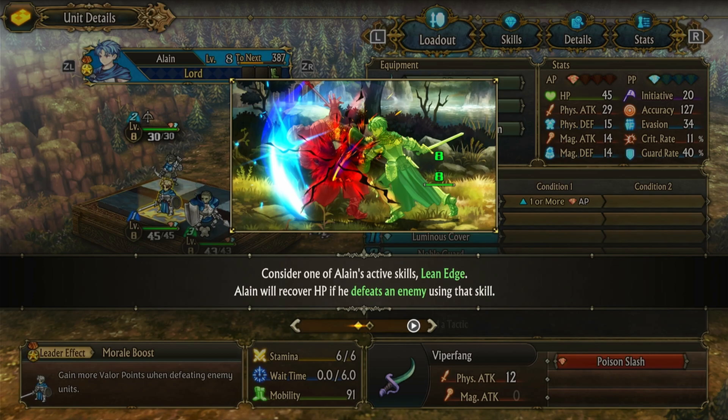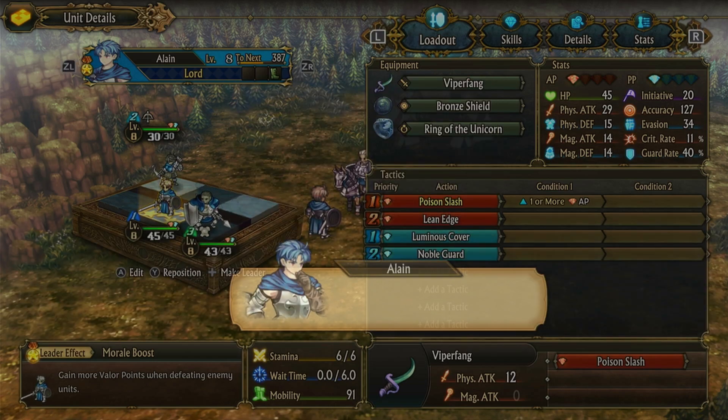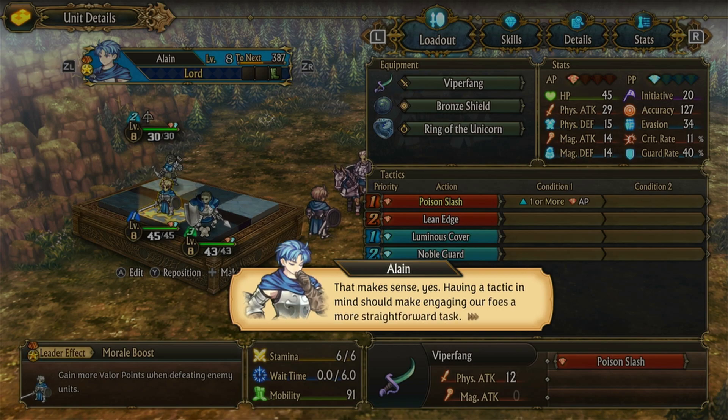Consider one of Lion's active skills: Lean Edge. Lion will recover HP if he defeats an enemy using that skill. Hence, targeting the enemy with the lowest HP makes it more likely he'll defeat his foe and trigger the healing effect. That makes sense, yes. Having a tactic in mind should make engaging our foes a more straightforward task.